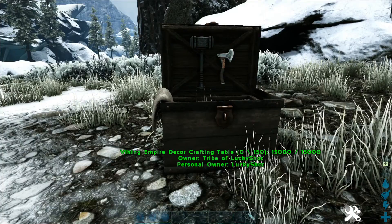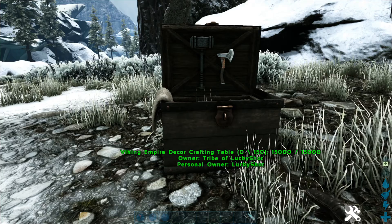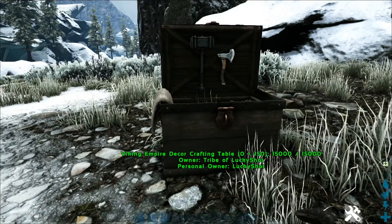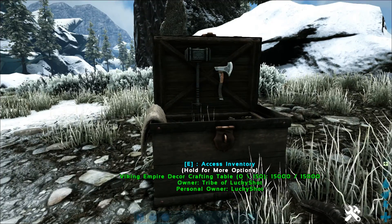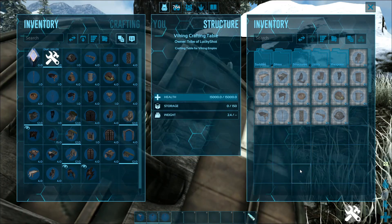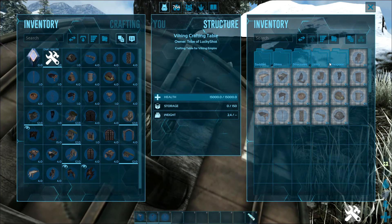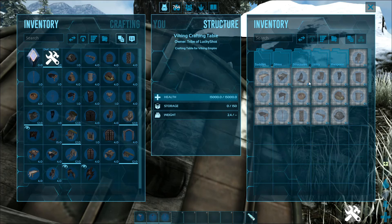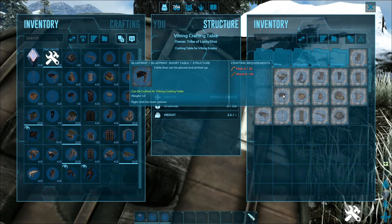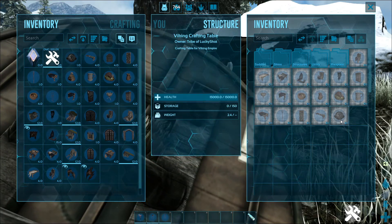Let's get into it. Over here we've got the Viking Empire Decor Crafting Table — I'm just going to call it the Viking Crafting Table. I've gone ahead and crafted all of the items, so we're going to place them all together. Inside the table we've got saddles, skins, structures, utility, and weapons. Then there's a few other items not in folders: a plate, a short table, a small torch, a king bed, and all that fun stuff.